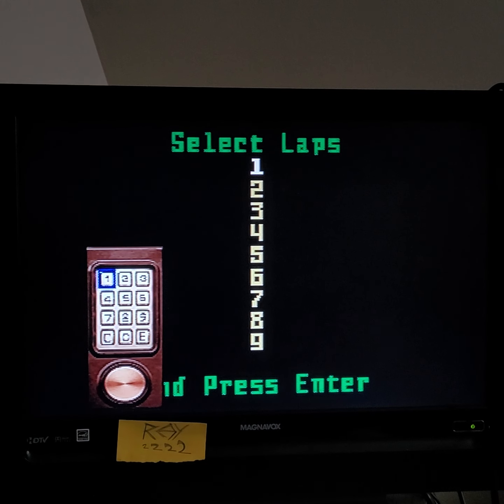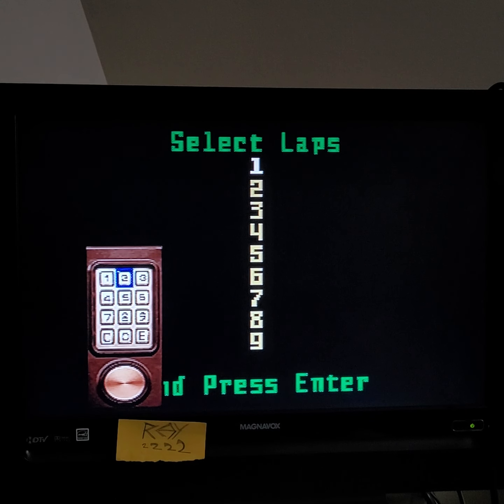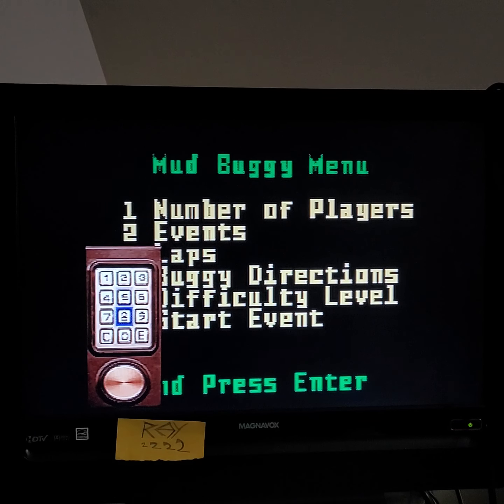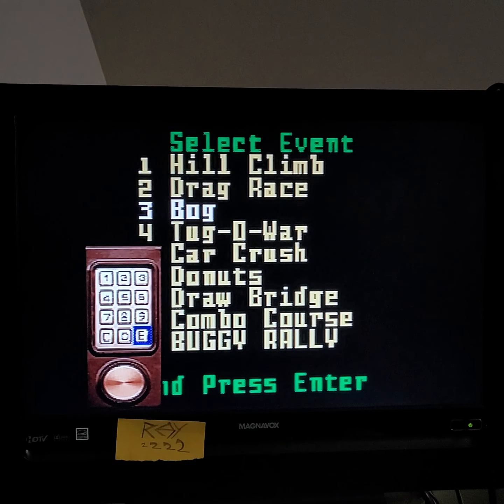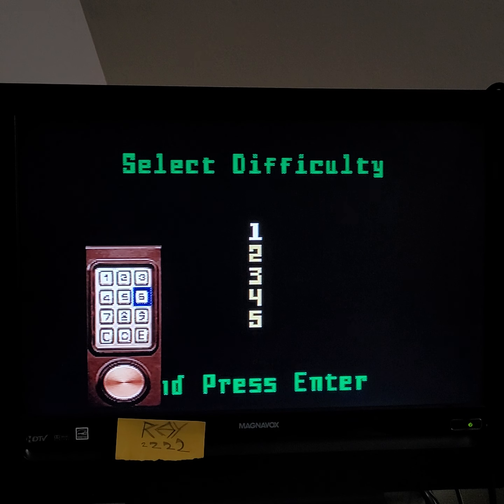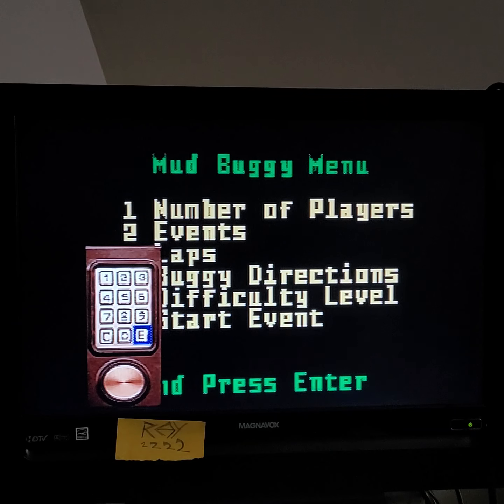These menu options are a bit difficult to see. Selecting Lapse: 5. Event: 3. Fog. Difficulty: 1. Default. Start.